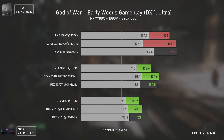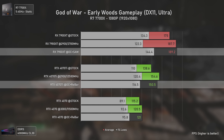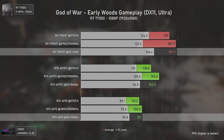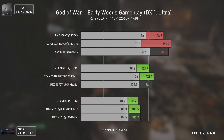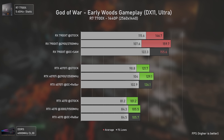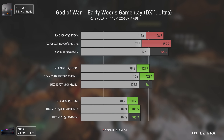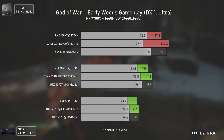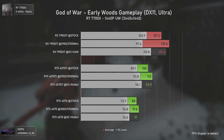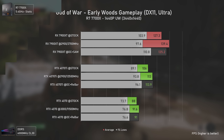Guardians of the Galaxy is the first game on the list where the RTX 4070 Ti is actually faster than the RX 7900 XT, even at 1080p where we're CPU-bottlenecked. At 1440p, things don't really change — the RTX 4070 Ti is still slightly faster than the RX 7900 XT. It's only at 4K that the pace changes and the RX 7900 XT is finally able to outmatch the RTX 4070 Ti. By the way, this game benchmark will soon be replaced, possibly with Baldur's Gate 3.